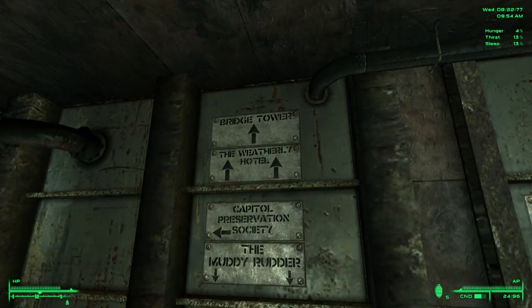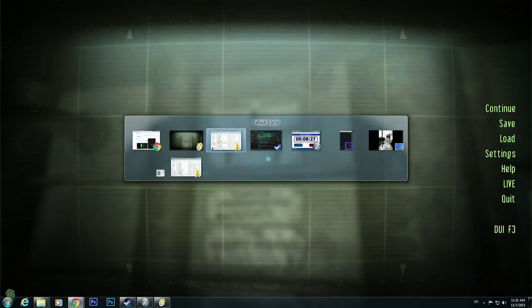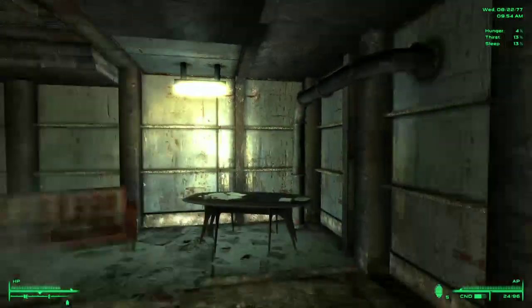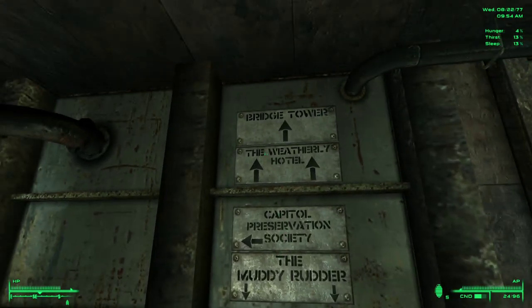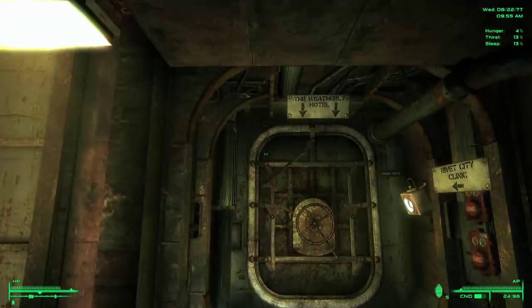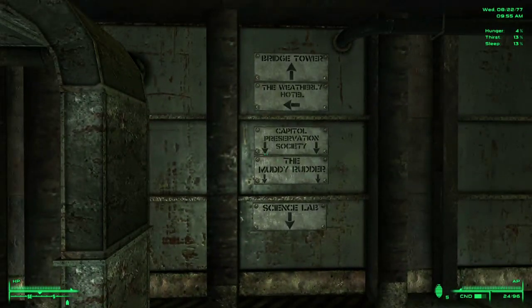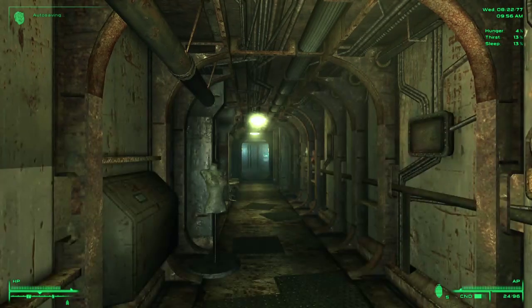Bridge tower, the Weatherly Hotel, Capital Preservation - okay. Let me do some stuff here and I'm good to go. Let's see if it still crashes while I explore the upper and lower floors here - the Weatherly Hotel and Rivet City Clinic. Bridge tower okay. Let's go to the Weatherly Hotel, see what's around here anyway. Bannon's door - very easy.